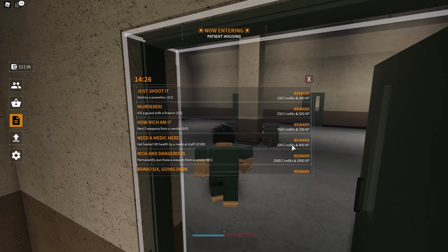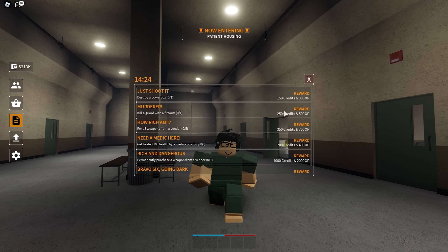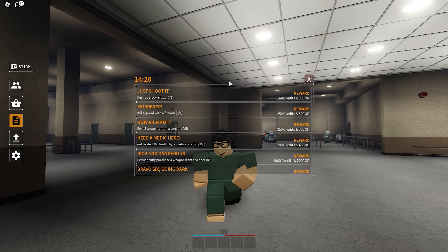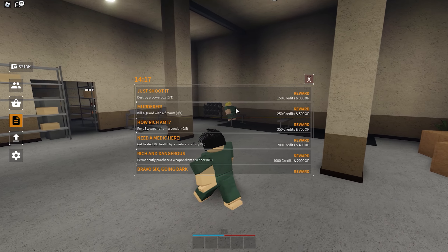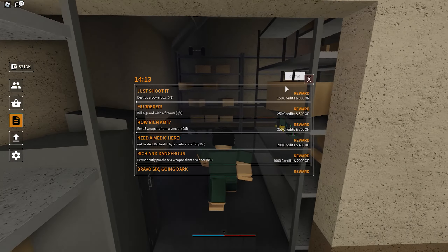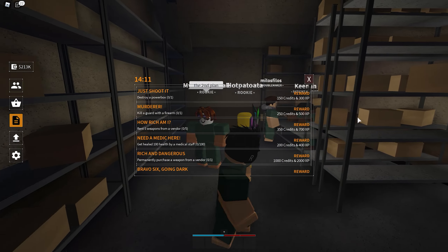On this team, the only thing you do is farm credits. Every 20 minutes you get a new list — a fresh whole list of stuff — and just complete them as fast as you can. You probably won't get all of them, but that's how you know you're spending your time wisely.